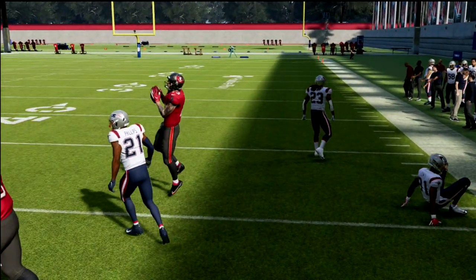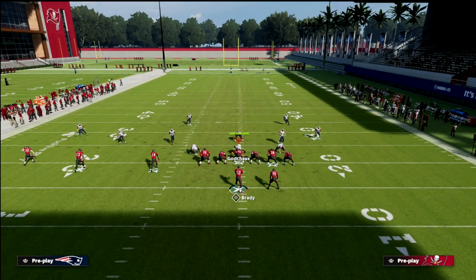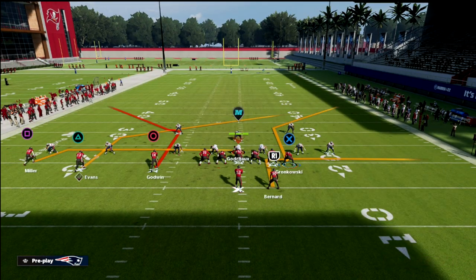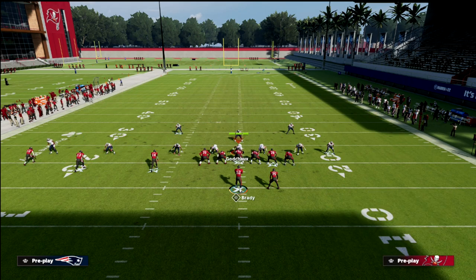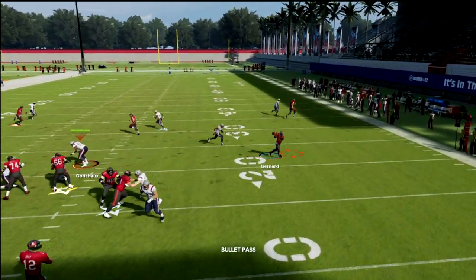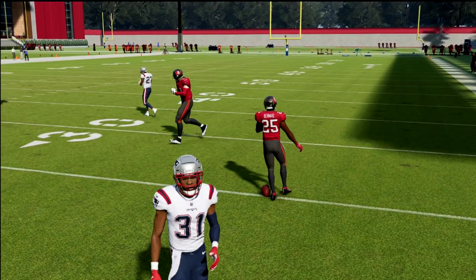Let's say you want to send five out — I've actually been doing this a lot even against the blitz. If you expect pressure and they blitz their linebacker on the outside, the flats are going to be wide open, especially if it's man coverage. So your zig or your running back route will basically be wide open. I'll just put the running back on an out route — they blitz, and the running back is wide open. It's a real simple way to attack the flats and beat the blitz.